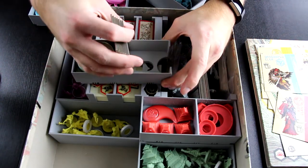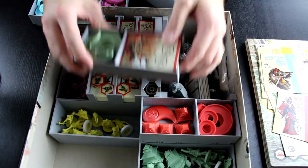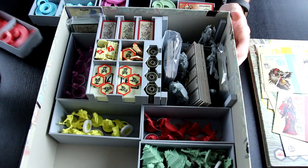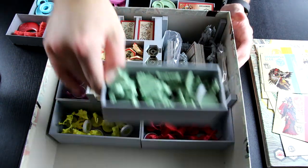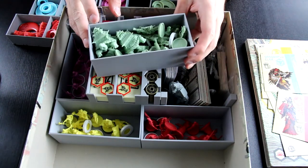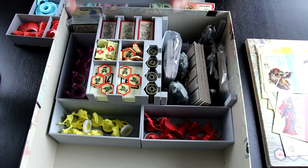And then we have some of the god tokens here — the Kami ones right here. They're a little tight fit; I need to still file these down. We still have some player tokens. And this is what the turtle clan box looks like — I decided to put all the turtle strongholds inside here and they fit pretty nicely.